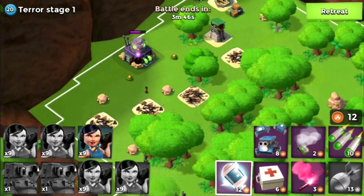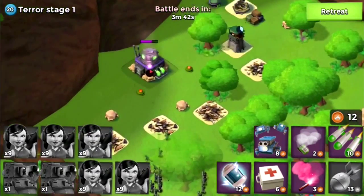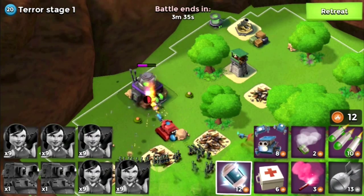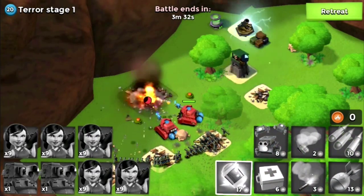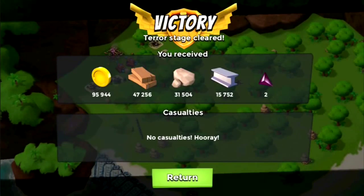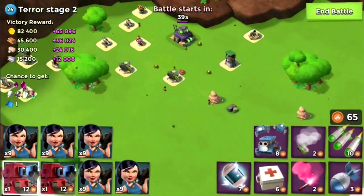All right, here we go. Oops, forgot to drop down some Zooks. And the Zookas are moving faster than the Scorchers right now. Hooray — no casualties. I'm actually, quite frankly, surprised on this one.